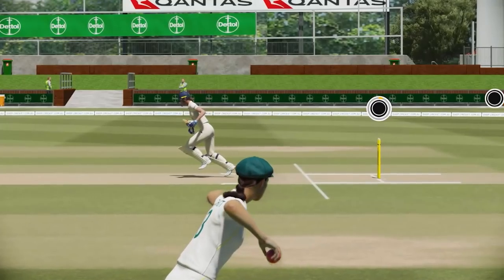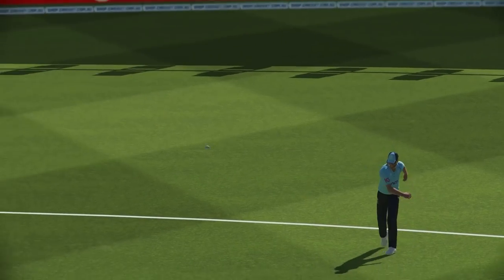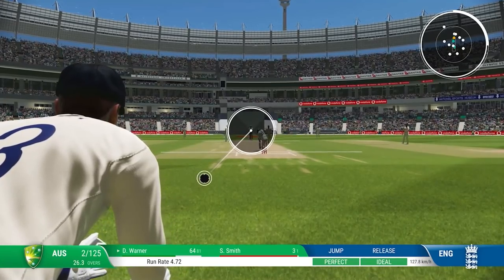Here's our first look at the new run-out system for direct hits. You sort of have to pick and choose — it goes into a little slow-mo quick time event and you try and get the direct hit throw. I'm going to talk in a little bit more detail on that one in a sec.